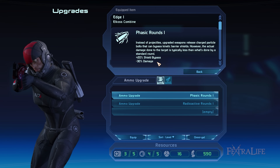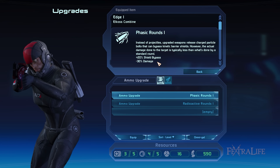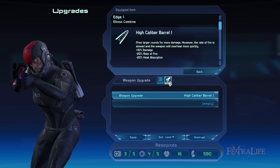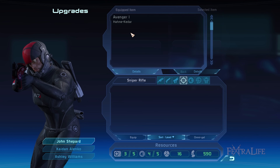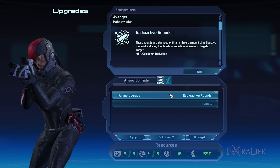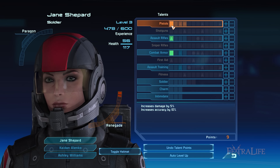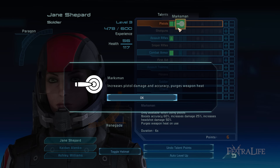If you were to switch to a sniper rifle, which you're not well trained to use, you can still shoot it, but you won't get additional accuracy and damage perks since you don't possess the sniper rifle talent. Because of this, it's best to stick with weapons your class is proficient in so you don't miss out on these bonuses. Among the four weapons, the pistol is the most versatile because it's well balanced, has high damage per shot, shots before overheating, and accuracy attributes.